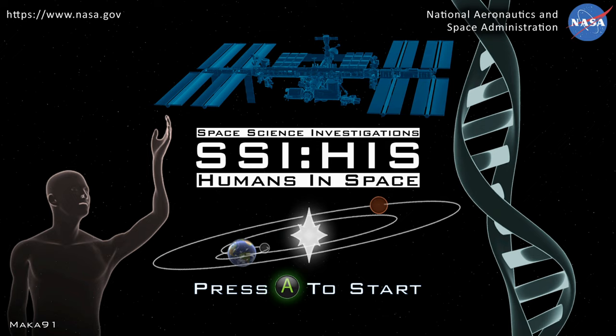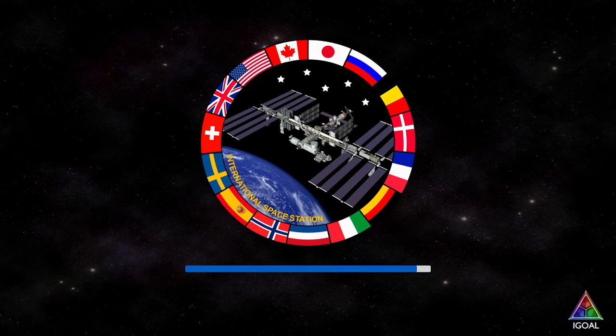This is a first-person game where you get to tour the International Space Station and learn about some of the stuff astronauts do. It's not the best game ever, but it's pretty short. If you play it normally, it'll last about an hour or two, but if you follow along with this walkthrough, you should be done in about 30 minutes all the way through.